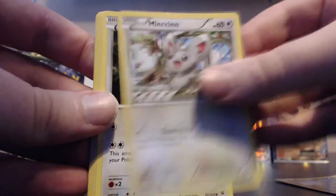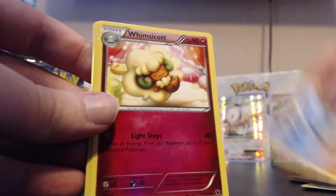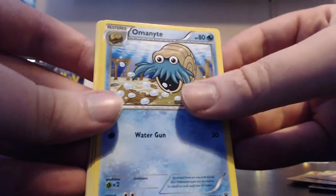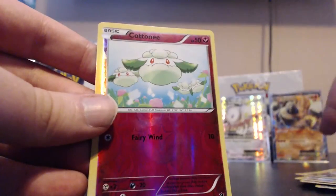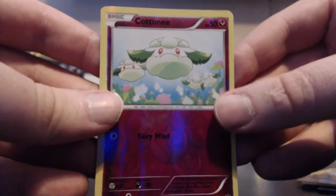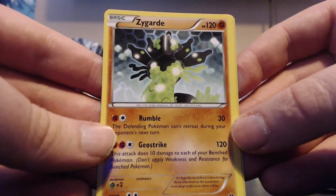Pack one of second half: Vullaby, Minccino, Whismur, Gothita, Riolu, Whimsicott, Omanyte, Zygarde. Our reverse is a Cottonee, looking nice. And our actual rare is Zygarde! So that's nice.